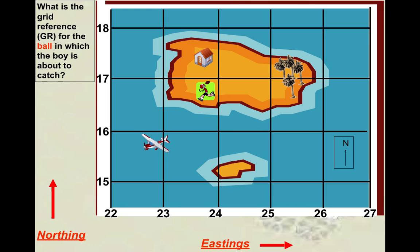That's okay — you'll get it next time. The correct answer: eastings are 23, 8. Then northings are 16, 9. So the grid reference is 238, 169.